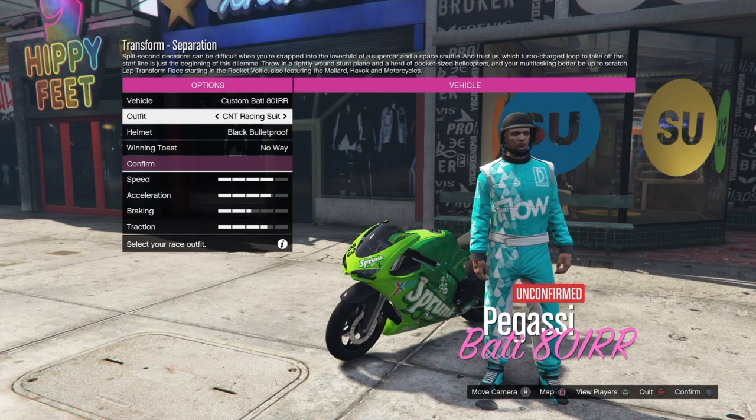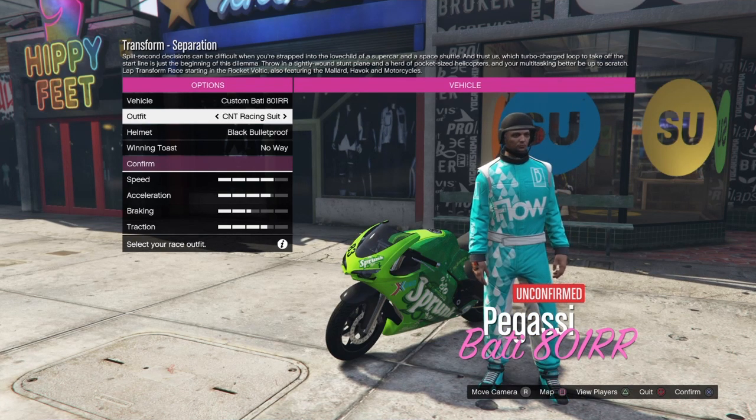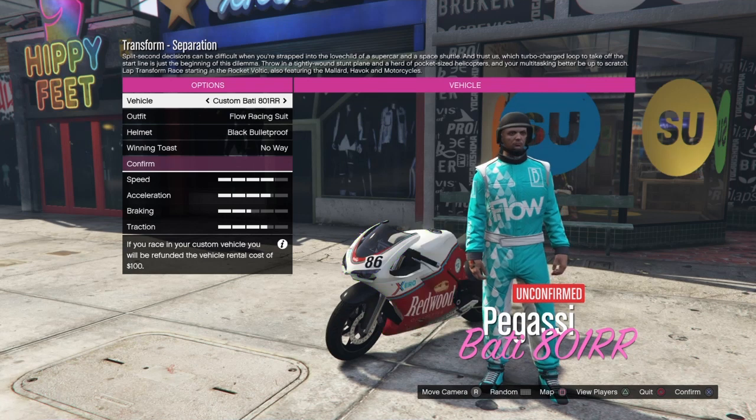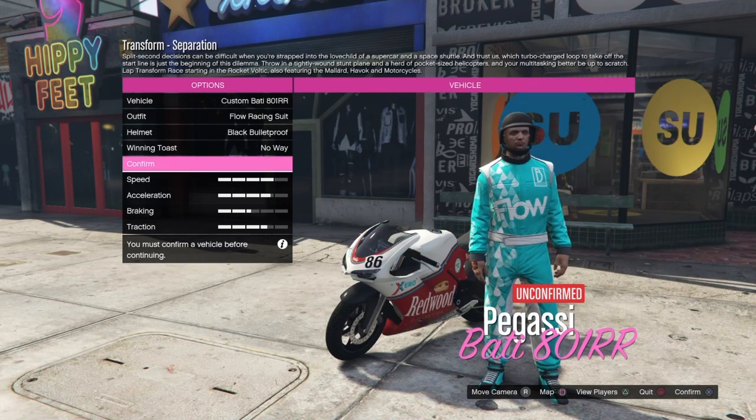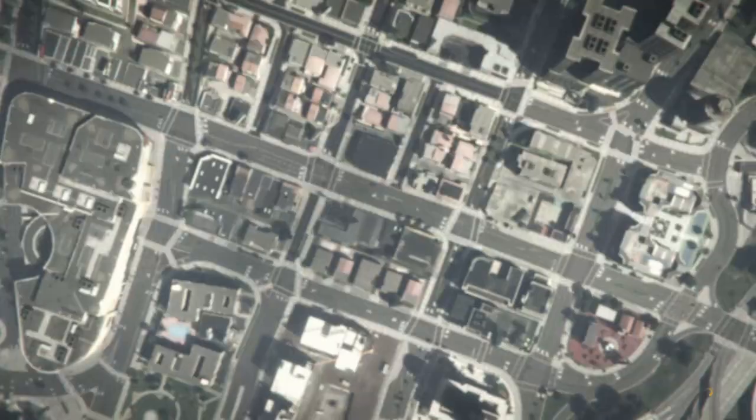Once you've loaded in and you see this screen, I recommend going back and forth through the two outfits by pressing left and right on the d-pad. Then change your bike once — I find when you do this it makes the glitch work every time. You can change the bike twice if you want, it's up to you.